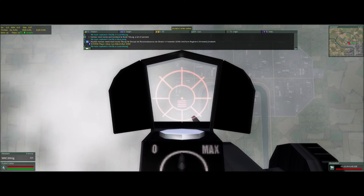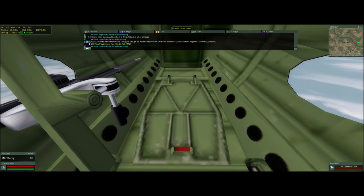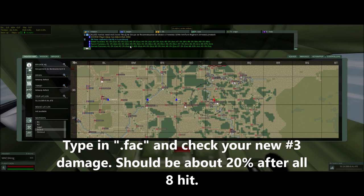And there they go. Now that you've got your visual confirmation, you can jump out of position four, close your bomb bay doors, and type in '.fact'. You should see that your bombs have hit and you've done about 20% more damage to your target — that's typical for eight bombs dropped. That's it guys. Good luck on the game. Hardtali, bye guys.